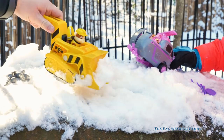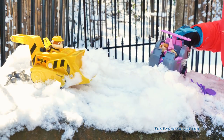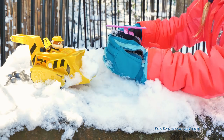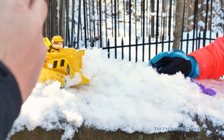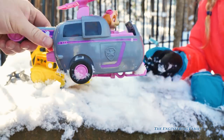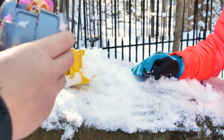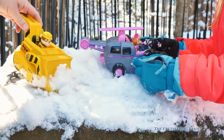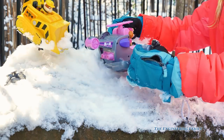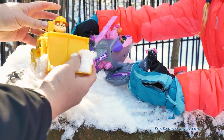So here is Rubble. But Assistant, who do you have? Skye! Skye and her helicopter. So watch, let me move her hand. Here's Skye — you got in there crooked — and her helicopter. But watch, they're called Flip and Fly. So Rubble on the double, I'm just moving the snow, moving the snow.